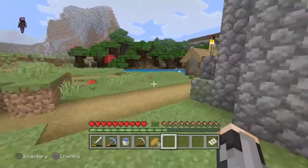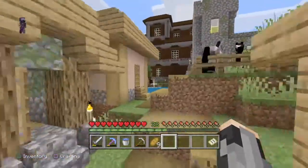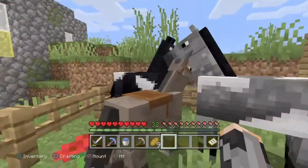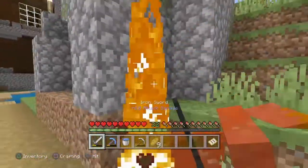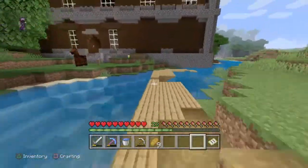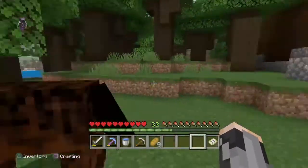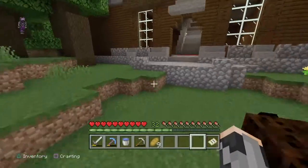I'll show you what I've done with my mansion real quick. Also, we have a horse pen. I have a donkey in it. Come over here — kill the drowned. That's just my sister's horse right here. He's pretty fast, I must say.